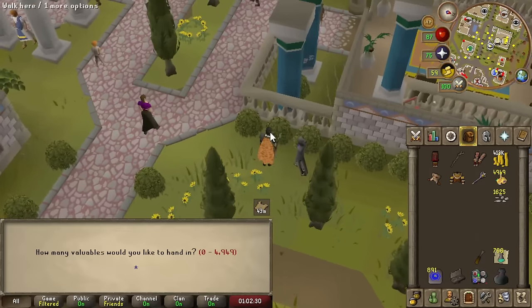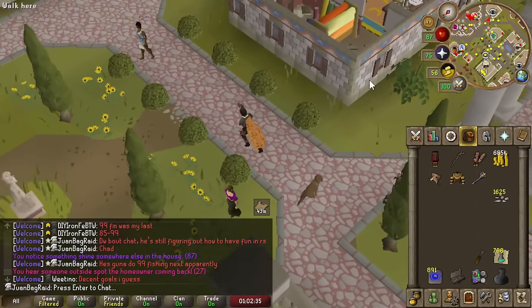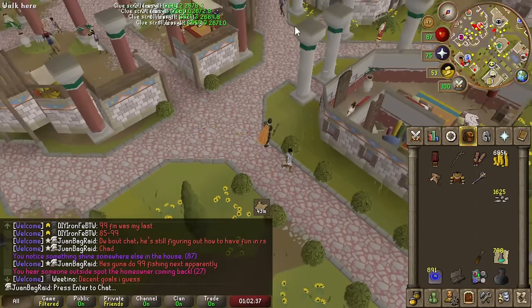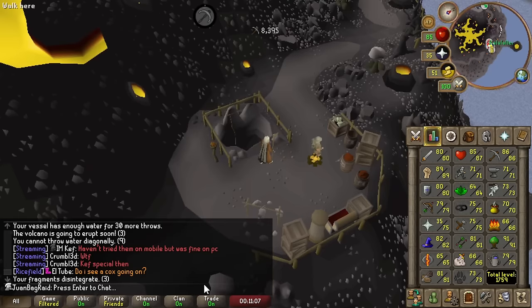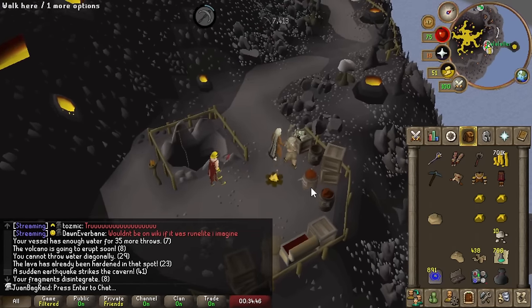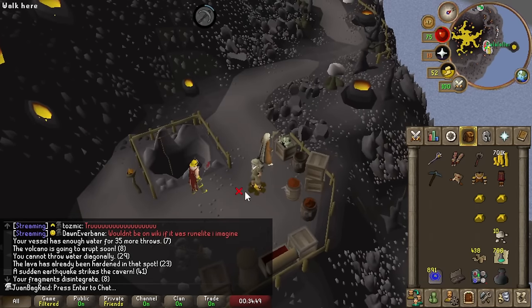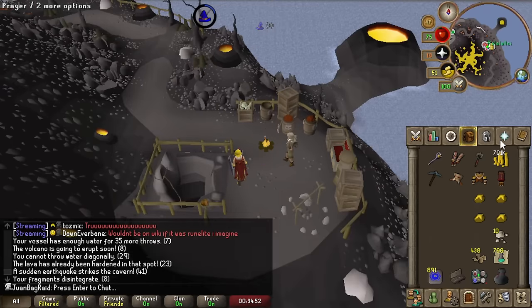Let's trade this in — basically 700k extra GP. My points are still good. We got our first mining level post-runeite! We have 85k points — I think we're going to gamble today, I should have over 100,000 points.